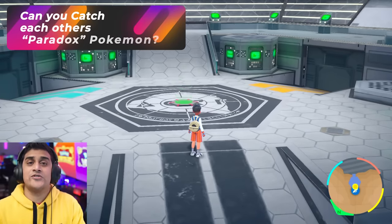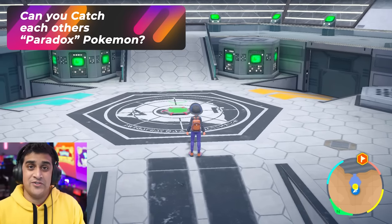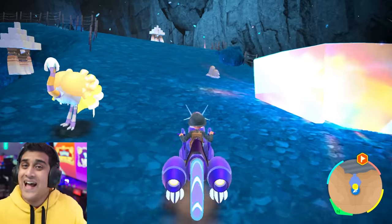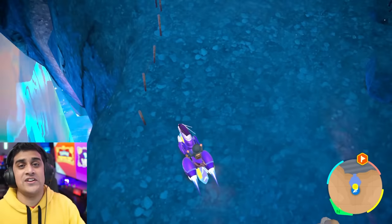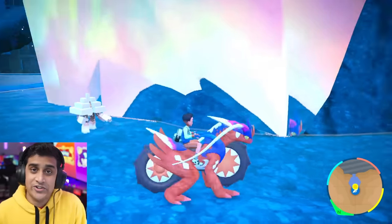Can you catch each other's version-exclusive Paradox Pokemon? The answer is no — they do not spawn. It's your own version's Paradox Pokemon that will spawn for your version. The only way to get the opposite version's Paradox Pokemon is by having another game copy or by trading them over. Those are the only two options.